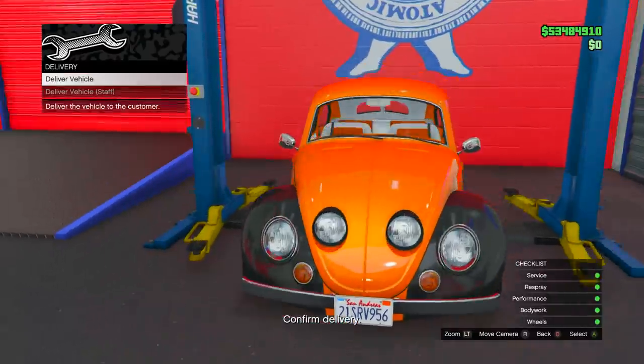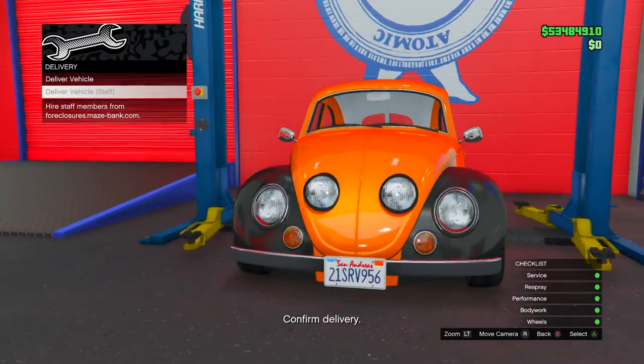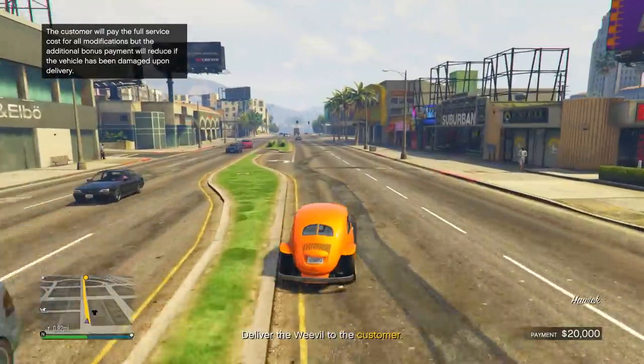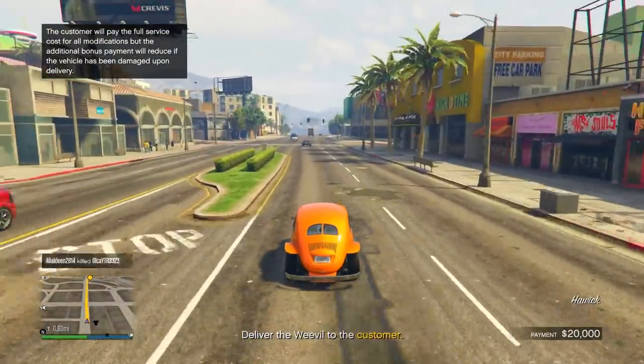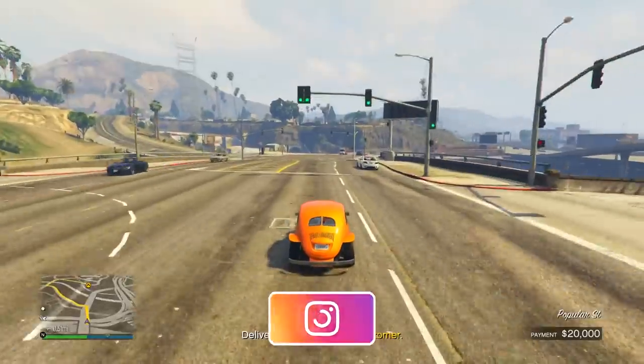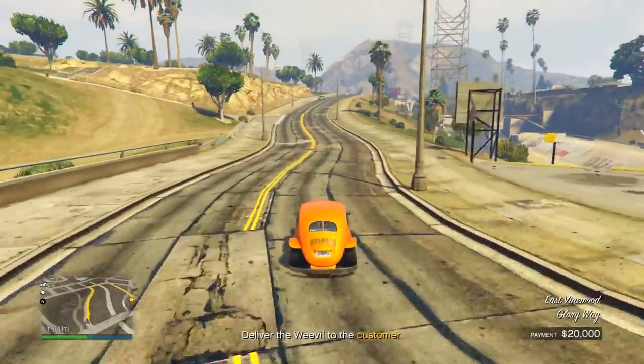This bottom option is grayed out for me, which is actually a good thing — you do want to select the top option. You don't want to do the staff delivery because they might crash the vehicle and you lose money. You want to do it yourself. Press 'deliver vehicle' on the top option. It's actually really close, so you don't have to drive all the way to Sandy Shores. Just try not to crash it because damage will cost you money.